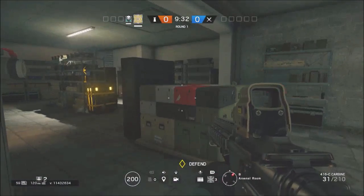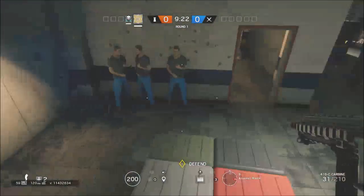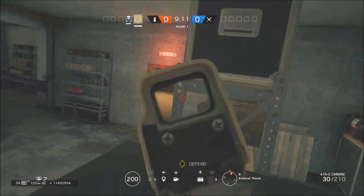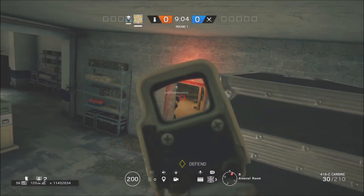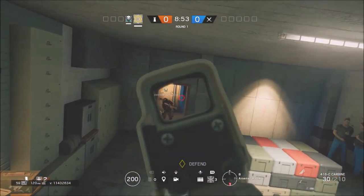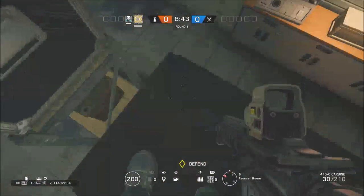Okay so now we're on Clubhouse. Clubhouse doesn't have too many spots but it does have good ones. For this first one you're going to want to place a shield around here and just vault from this location. If they see you on a drone they'll know you're up here, but the idea of this one is more so being able to watch the back — people aren't going to know you're up here unless they notice you on a drone or if you fire at them.